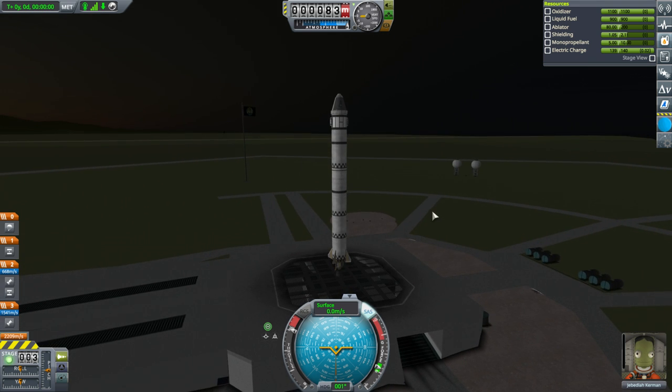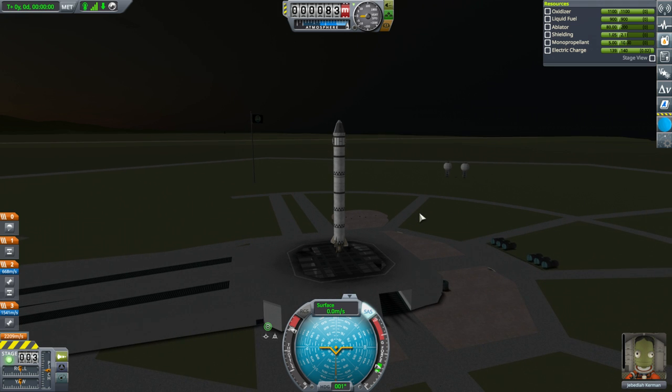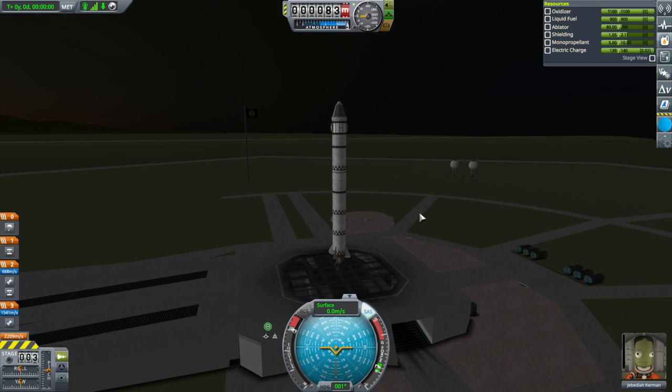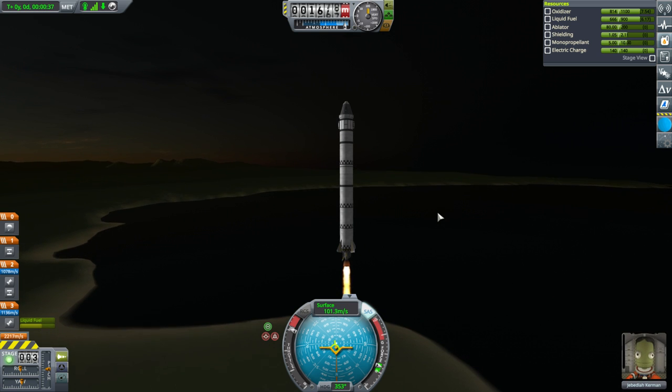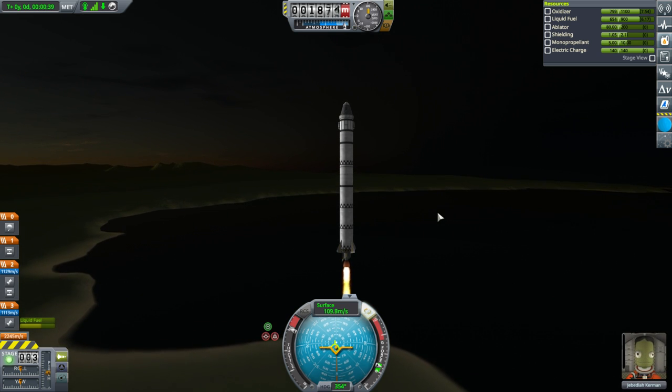Maybe we'll end up landing on a different biome — we could go Polar. Why don't we go Polar? Maybe we should try and land at the Pole — no guarantee of that, but it would get us different science. Heading north, launch. Interesting that they didn't give us a contract to go into a polar orbit.